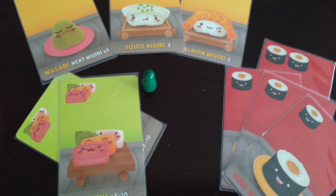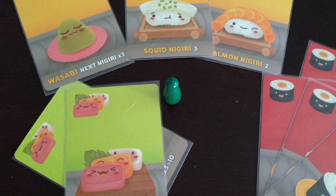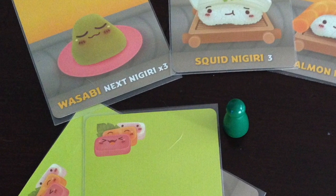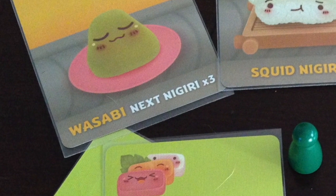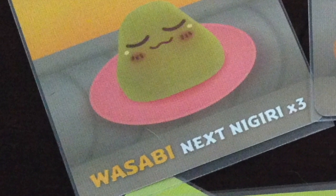The last player we have to look at is the green meeple. This one is a little more interesting because you have 3 points right off the bat with the squid nigiri, or you could save the sashimi hoping for all 3 and getting the 10 points. But let's go ahead and choose the wasabi and hope there's a nigiri coming so we can multiply it by 3.